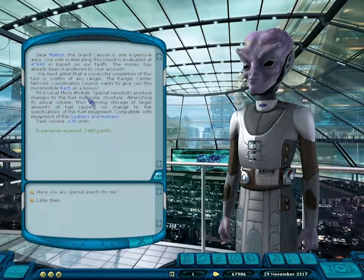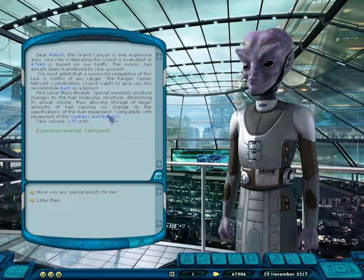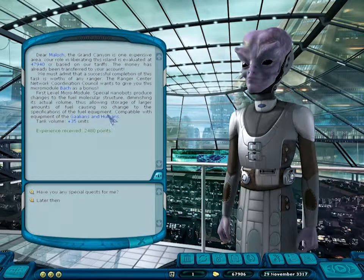This isn't some module that plays Bach music when you're a space-farer — it's a first-level micro module that increases tank volume by 35 units for Galleon and Humans. Unfortunately, I already have the fuel tank I wish to use for the rest of the game. Too bad, but I can still sell it without any cost depreciation at the Ranger Center, so no biggie.